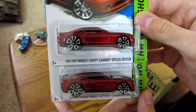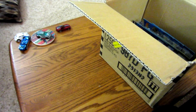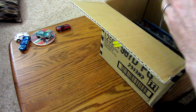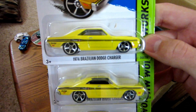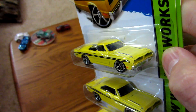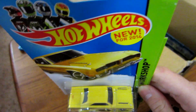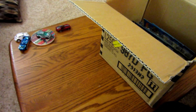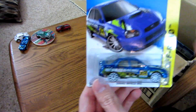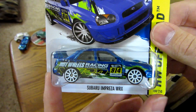Two of the Camaro Special Editions, which was the Super in the C-Case. Another Toyota Tundra. Three of the 1974 Brazilian Charger, which is also a new for 2014 release. And this guy — I was looking for it in stores as well but could not find — the Subaru Impreza WRX in blue.